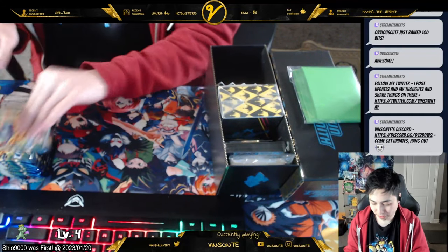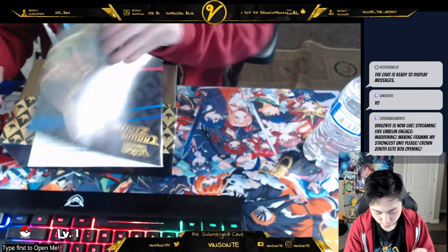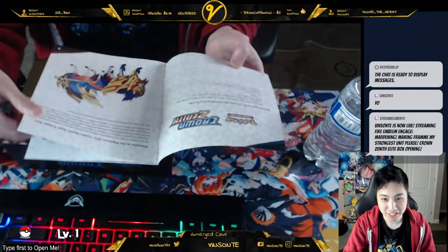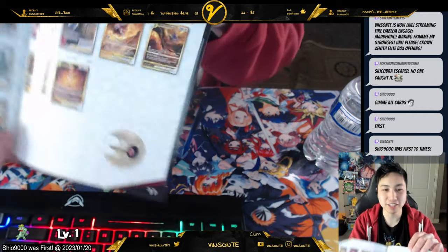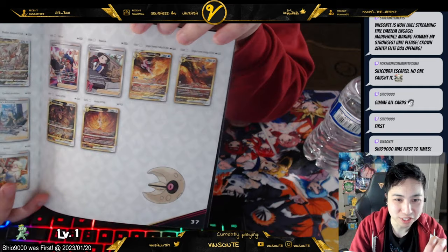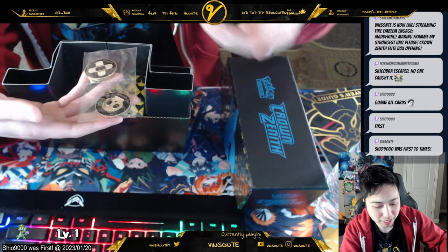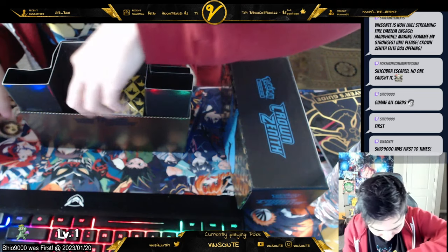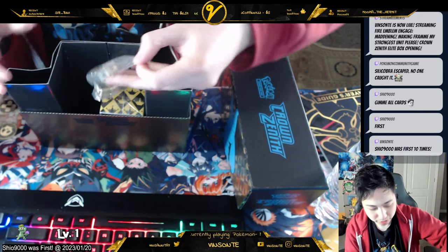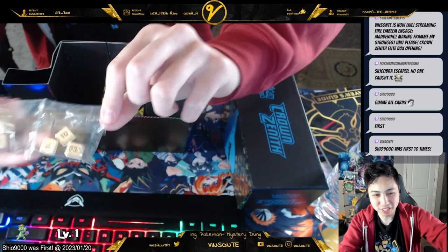I'm just gonna pick the first one here. These feel pretty thick. We have the player's guide - is this like the rulebook? These are the cards you want to go for, these shiny gold ones, really metal and heavy. I think I'm just gonna keep these edges until I actually play the game. We also got these counters, gold counters.